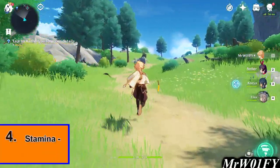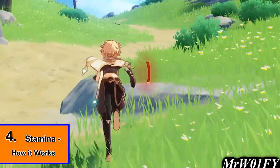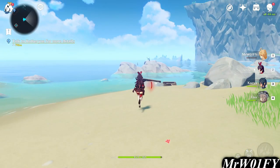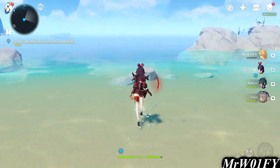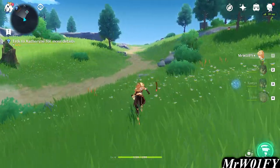For my next point, let's talk about stamina a little bit. Stamina is the little yellow bar that is used for anything movement in the game, whether you are running, climbing, gliding or swimming, stamina is used. The same stamina bar is shared across all characters and can be upgraded at the Statues of the Seven found around the map. When sprinting, tapping the button is always better than holding it — this will get you further.